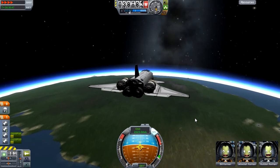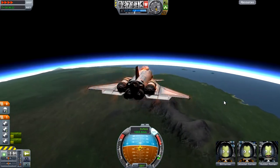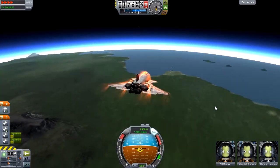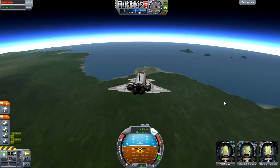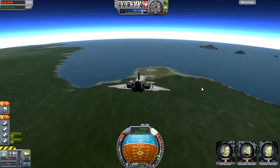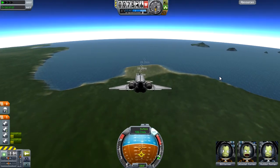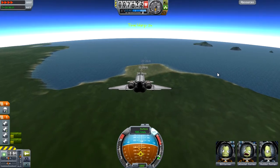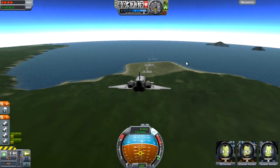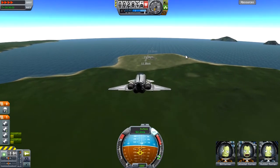That would be an interesting idea — see if I can build a boat that can fly, or a plane that can land on water. And there we go, this actually looks like it's going to work out reasonably well. This is four times time warp, so it looks a lot faster than it actually is. That was judged fairly well. I'm going to stop time warping now at least, just so I can point us a bit more in the right direction, then start time warping again. Don't worry that we're falling a bit too much — once we get to the thicker part of the atmosphere, we'll have a little bit more authority over where we go.